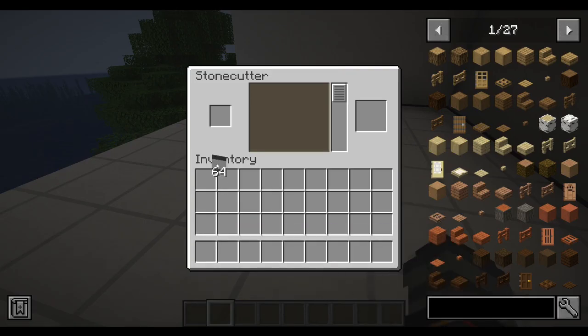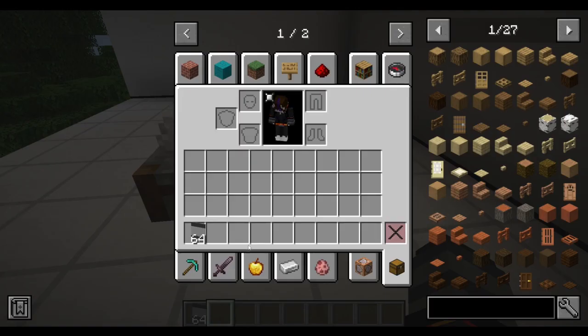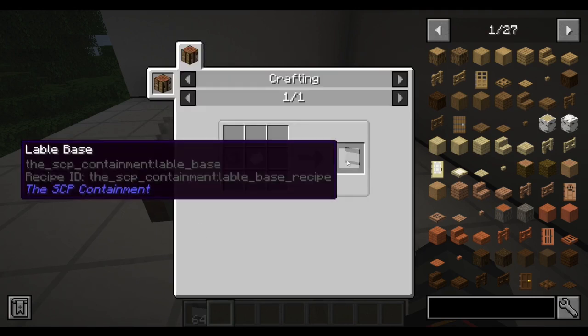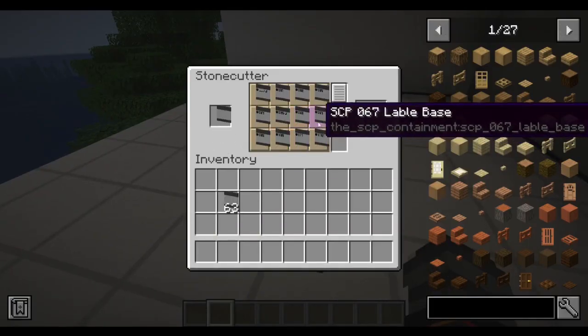So, this is the label base item. This is for my SCP mod — this is the label base item. I can see it takes a grey dye and paper, and I'll make this. Now, what you do with this: you stick it in a stonecutter, and you can get base labels for any of the SCPs in the mod.